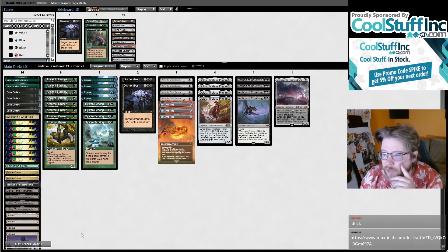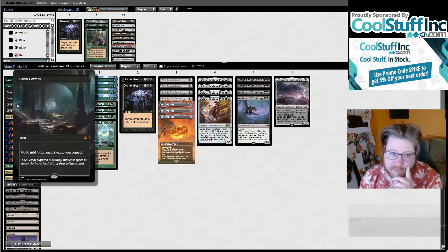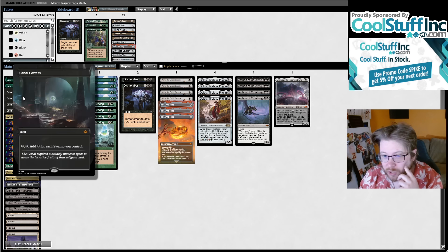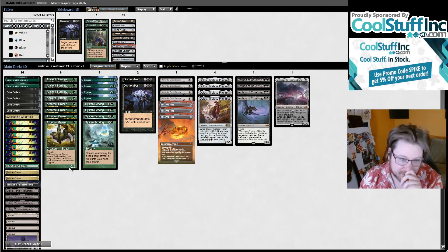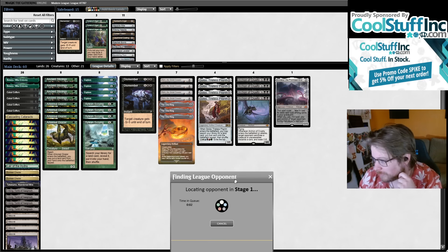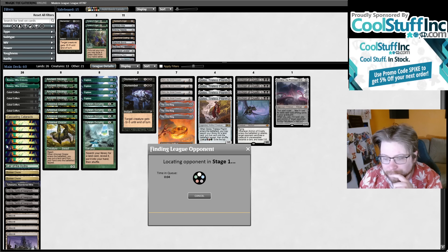Why do you need any swamps in this deck? Cabal Coffers — even in the mono-black coffers deck — doesn't do anything without an Urborg. They have so many non-Swamps at this point with their Fields and Citadels that this card almost never has text without Urborg anyway. So Scrying for Urborg is essentially just Stirrings for Urborg.